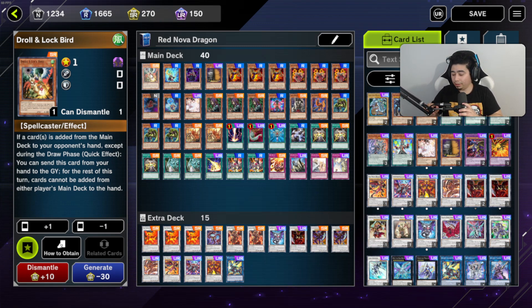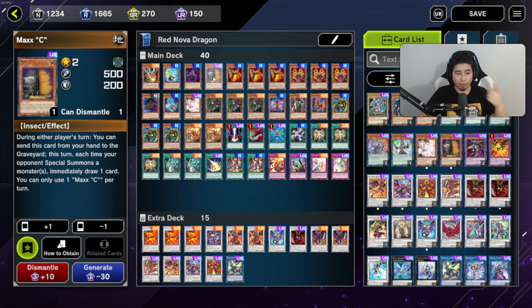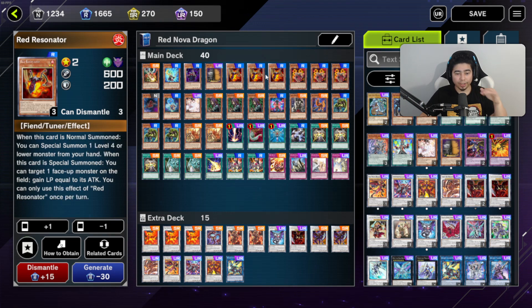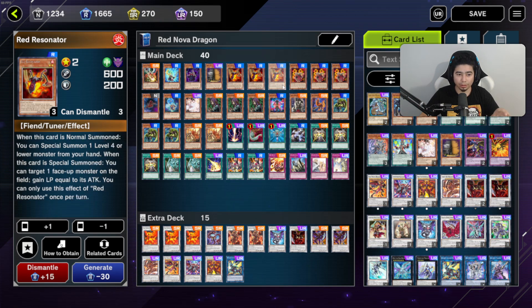We're running one Synchron Resonator, one Chain Resonator, and one Maxi C — it's the only one I have right now, but you can throw in more. I think this is a good staple lineup — it has what it needs. Then we have three Red Resonators and three Crimson Resonators. You need Crimson no matter what, and Red Resonator is great for the life points you gain based on attack points — you're automatically at around 11,000 life points every match.